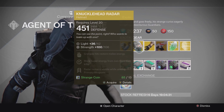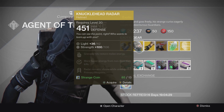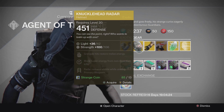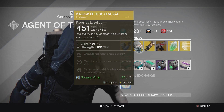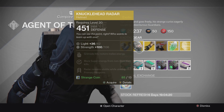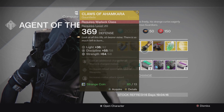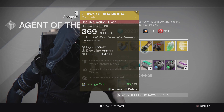Next up we have the Knucklehead Radar for Hunters — a really good helmet if you don't already have it. It has a 106 Strength roll with perks: grenade hits restore melee energy, more super kills from non-Guardian kills, and radar remains visible while aiming primary weapons. That's an awesome perk — just try it out.